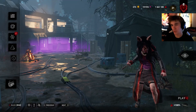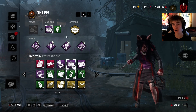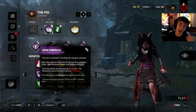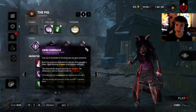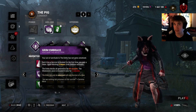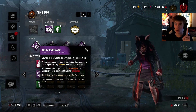Hello everyone and welcome back. Today's video is going to be based on a really unique perk — one you probably forgot even existed, and for a good reason: Grim Embrace. Every time you hook a survivor for the first time, you get one token, and these tokens won't do anything until you get up to four. So basically, you have to hook all four survivors at least once for this to activate.